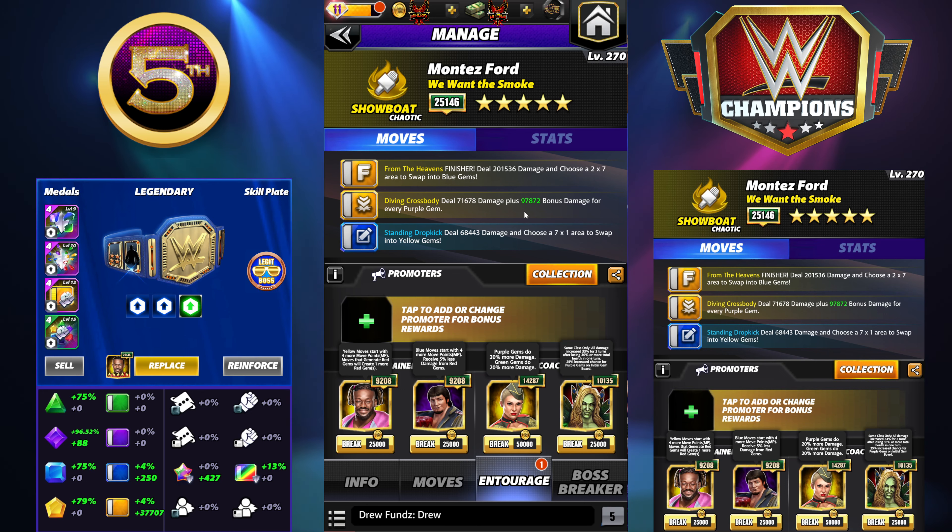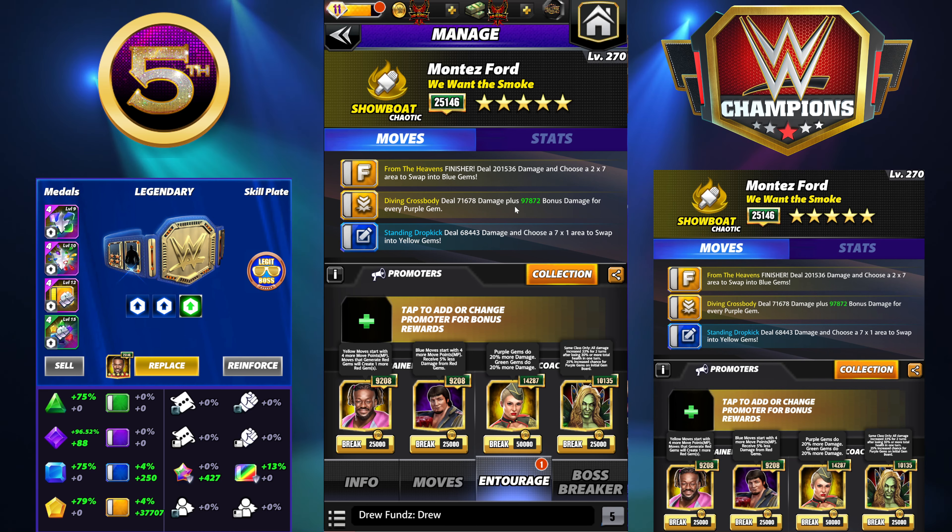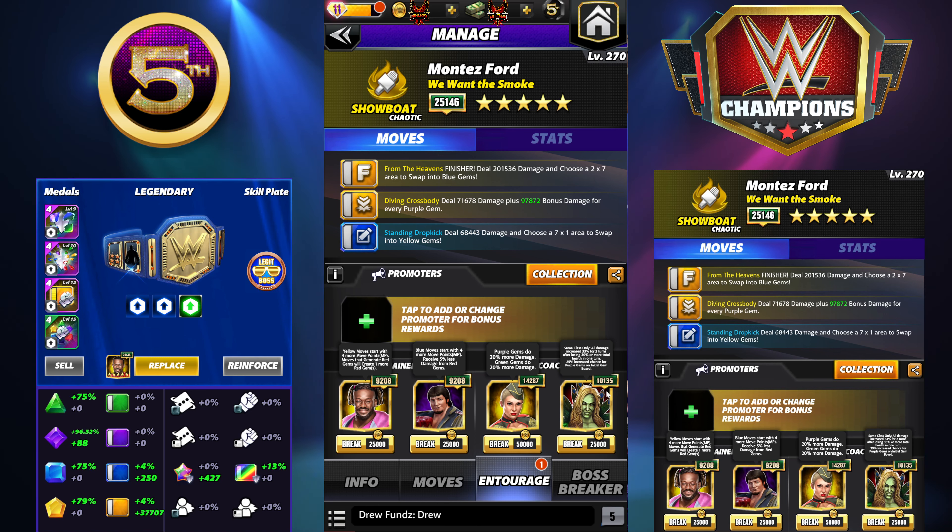Boss plate equipped. If you don't know what it does: whenever you break six or more yellow gems, it makes six random gems into cross break gems. We're going to use that in some of these builds as our finisher, essentially, and also to make the finisher a bigger pin.